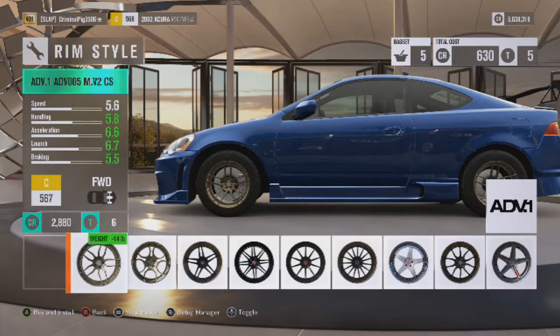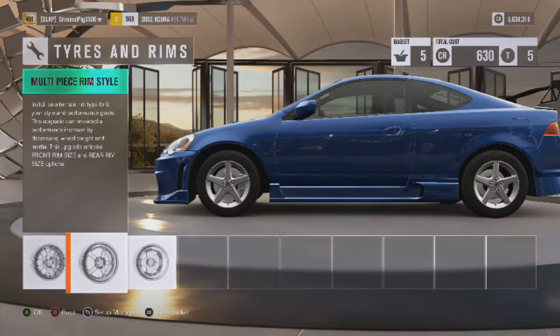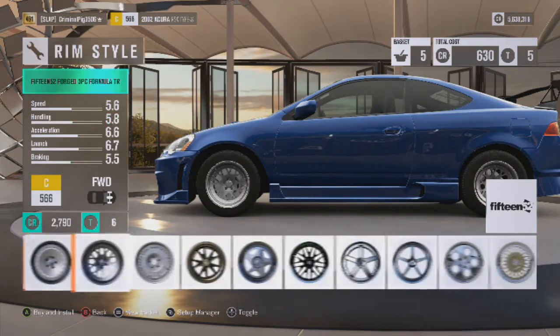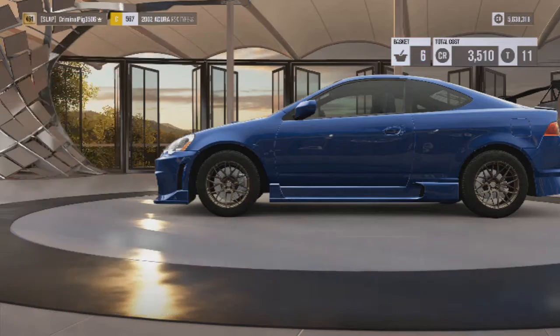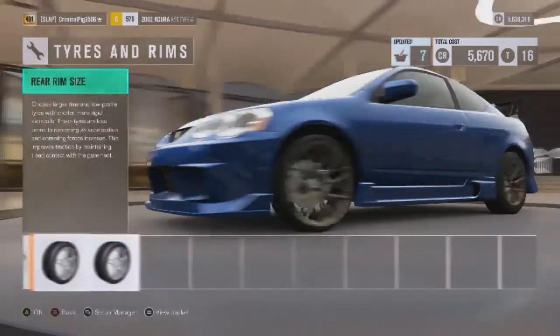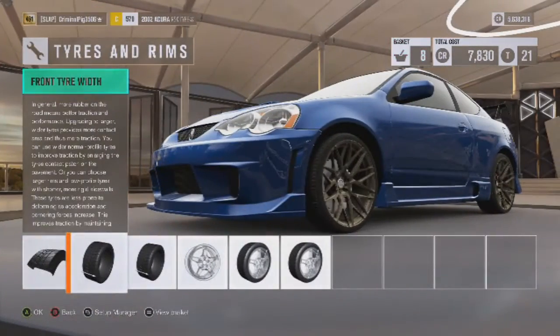Now it's time for some rim upgrades. Let's go over here to the double spoke — I believe it is. Multi-piece rim basically. We can make these rims quite big — they look pretty cool.